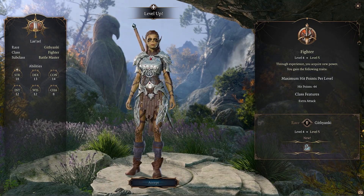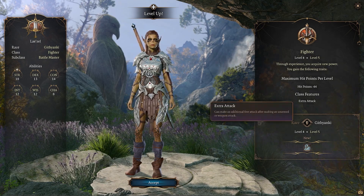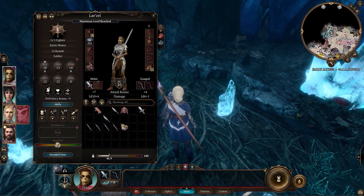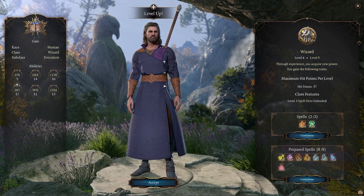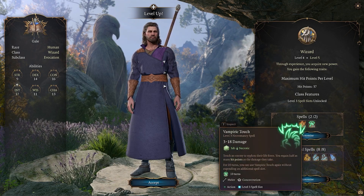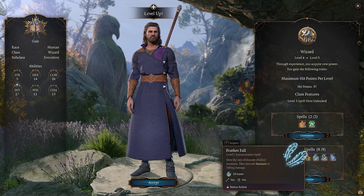Let's see what Lazelle has for level 5. She can now Misty Step. Level 5, 44 class features — Extra Attack: can make an additional free attack after making an unarmed or weapon attack. That's really cool. Show me what a level 5 wizard can do. Fireball — that's some heavy damage. And Vampiric Touch: touch an enemy to siphon their life force, you regain half as many hit points as the damage they take. That is really, really cool.